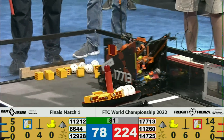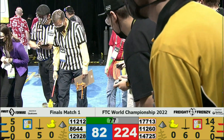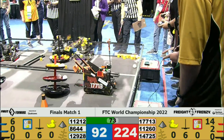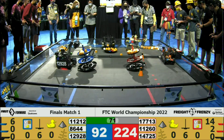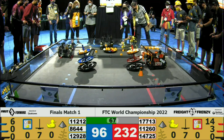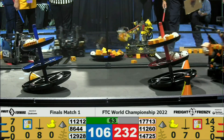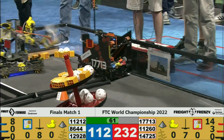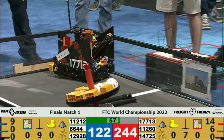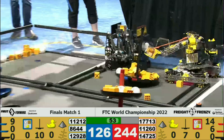Brainstormers on the Blue Alliance trying to counter that, adding their own boxes and a medium box to the blue side of the Shared Shipping Hub. Team 17713 Delta Force now opting to score on level 2 of that Red Alliance Shipping Hub. Level 3 is all filled up for the Red Alliance. As we come into one minute left in the match, this Red Alliance is ahead. Looks like their Alliance Shipping Hub is making all the difference for them.